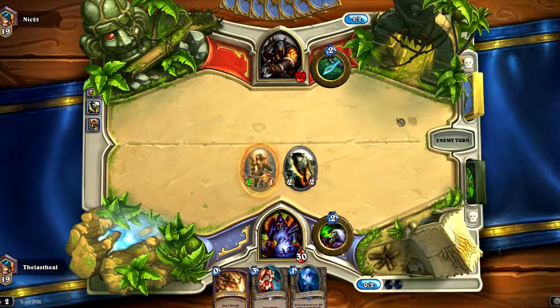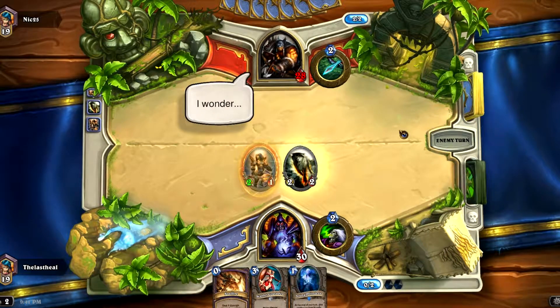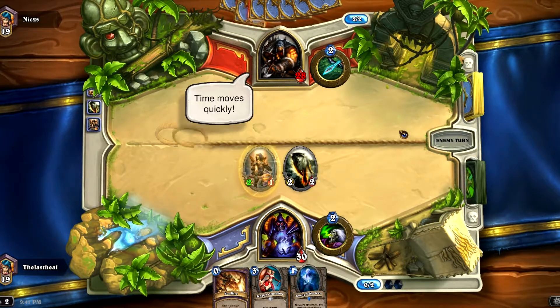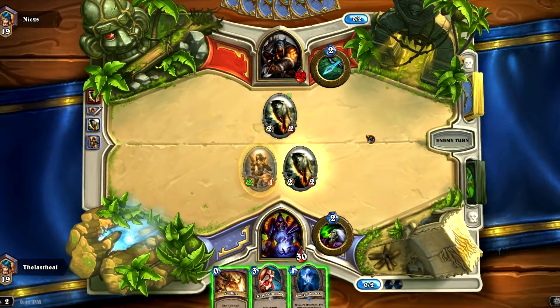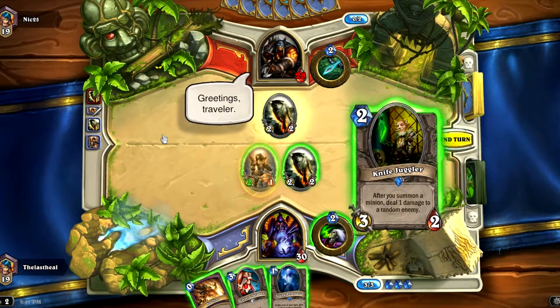He's looking through his cards like, hmm, that's a lot of early pressure, what should I do? He probably has something he can play because he looks like he's focusing really hard. I don't think it's going to help him though. Maybe he hasn't seen a Zoo deck before. He plays a Direwolf Alpha.